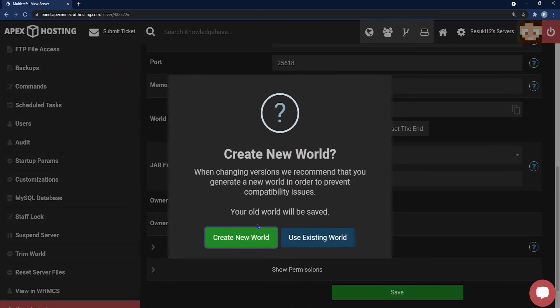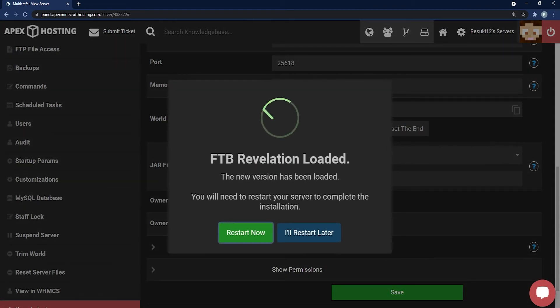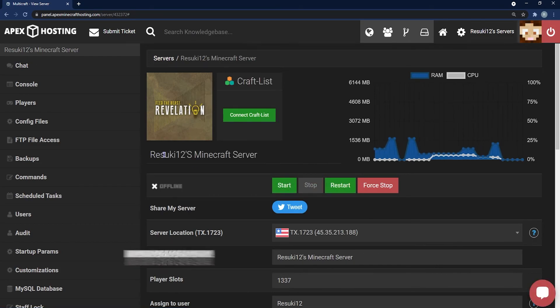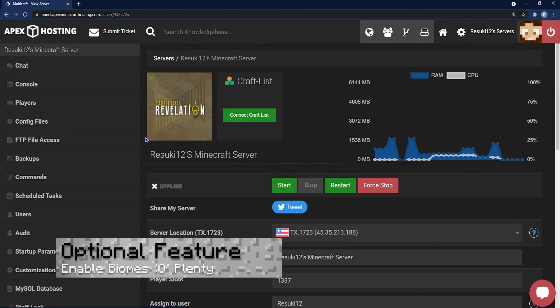Once you've selected it, a pop-up will say 'change version' and you can click that, then click 'create a new world,' and finally you'd normally click 'restart now' — but there's an optional thing, so go ahead and click 'I'll restart later' if you want to do this optional step.